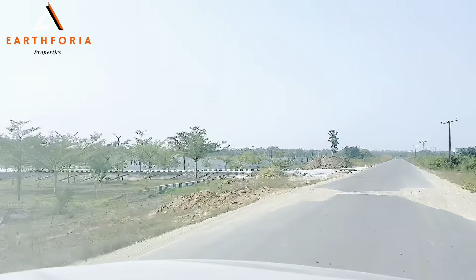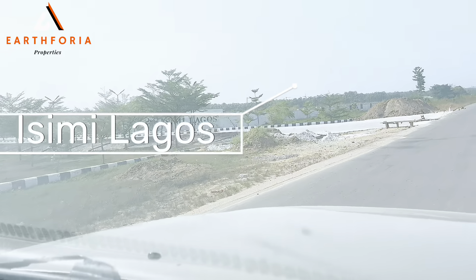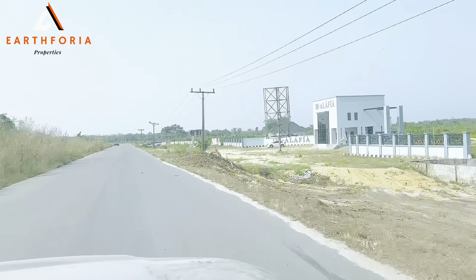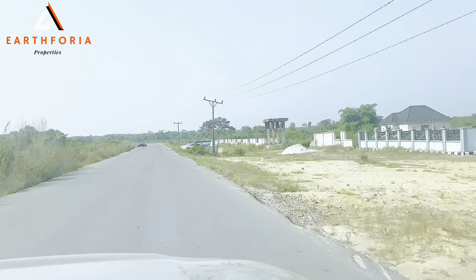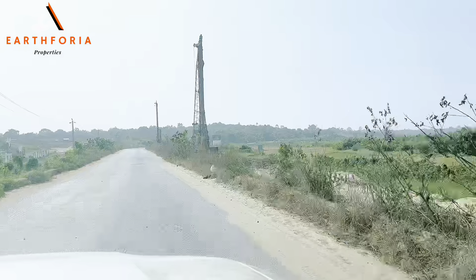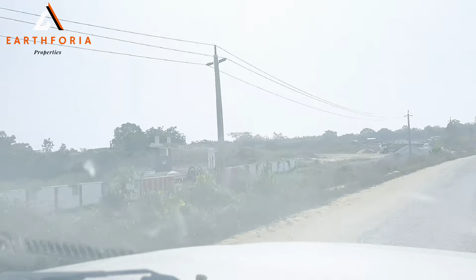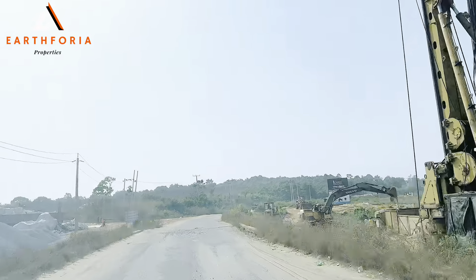And to my left, we have the Esemi Lagos — that's the entrance of Esemi Lagos. Also to my right, we have an estate called Ibi Alafia. And we have other estates — that's Max Assets. Then we continue our journey straight down. We have the iconic city to my right, and we have another estate, the Madoff to my left.